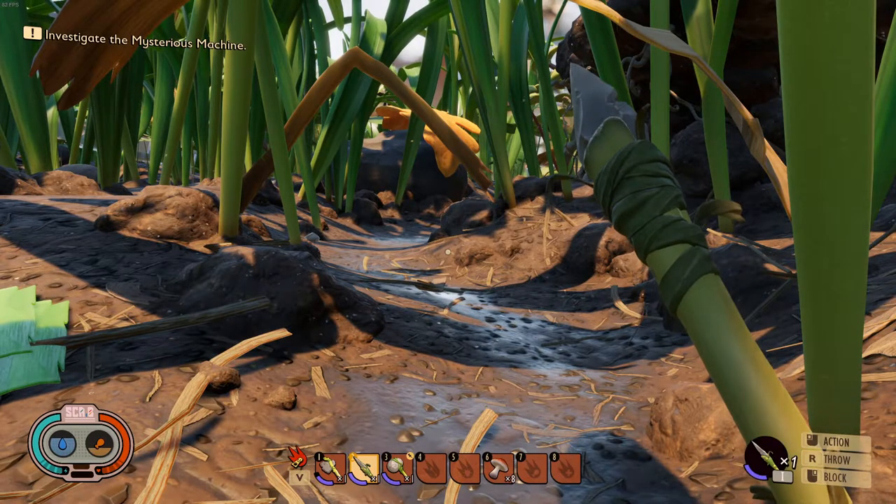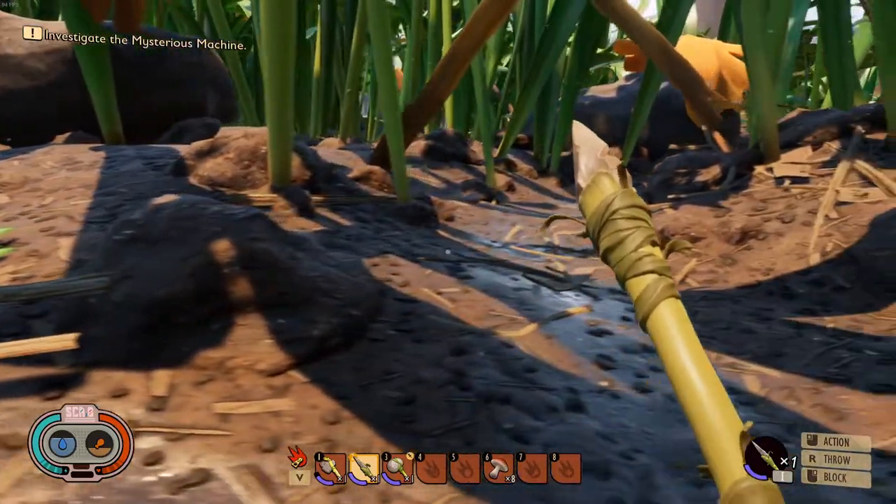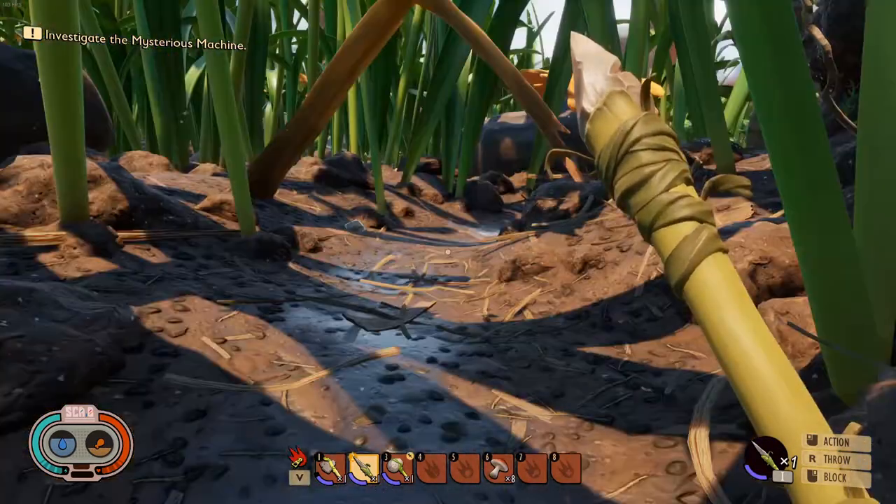Hey guys, welcome back to the channel and welcome back to another Grounded tutorial video. Today I'm going to show you guys how to get yourself some ant armor. It's pretty simple — all you need to do is kill an ant.